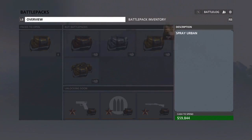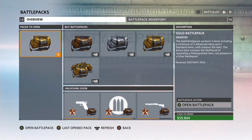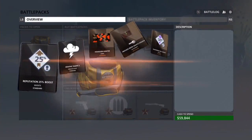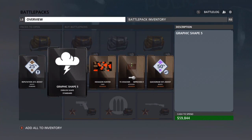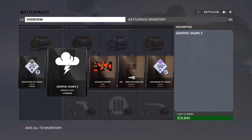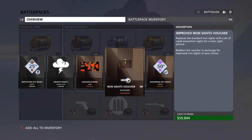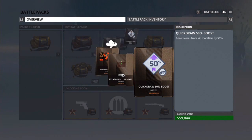These all look pretty good. I was hoping to get weapons, or at least attachments, but I've only gone through two packs so let's do the next one. I got a boost, graphic shapes Thunder and Lightning - that's cool - Hexagon Hunter, a voucher, improved iron sights, and a quick draw boost.